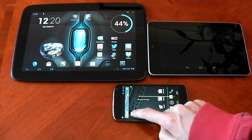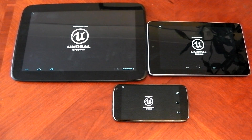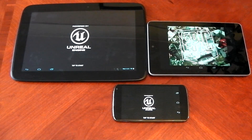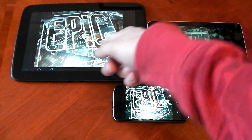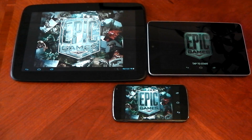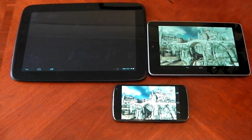I should mention that my Nexus 10 does have a custom ROM and a custom kernel, which may affect the performance a little bit. It's not overclocked or anything like that, so it shouldn't make too much of a difference. Let's not forget the overall screen resolution — the Nexus 10 is running a ridiculously high resolution of 2560 by 1600, so that may have an effect, but we'll see.